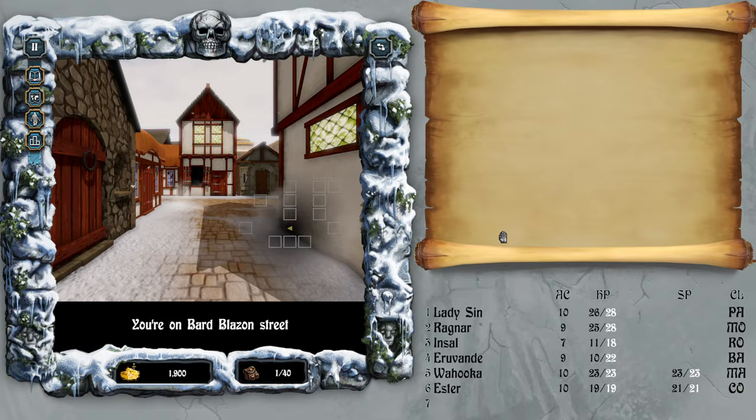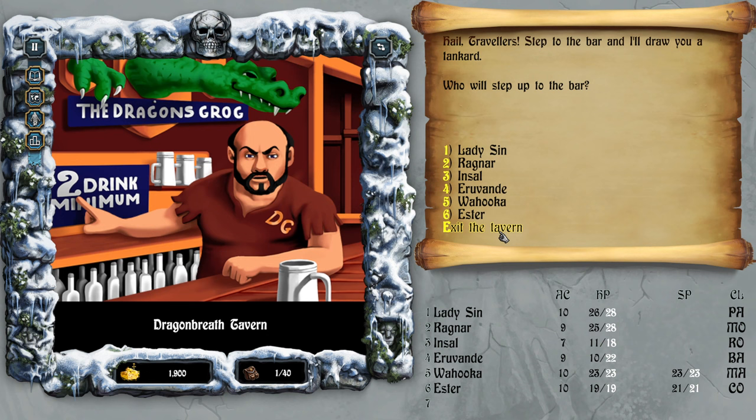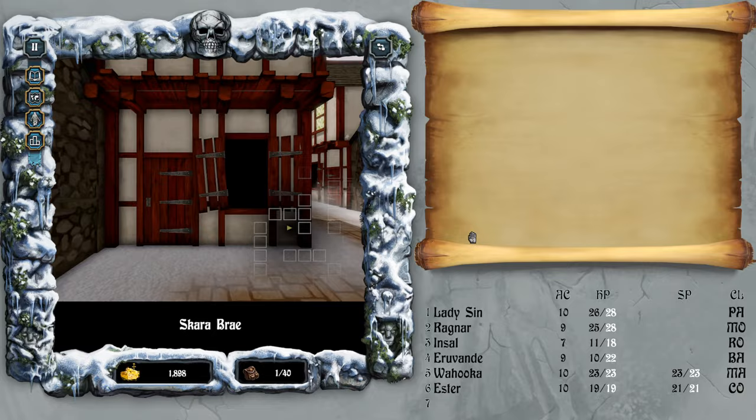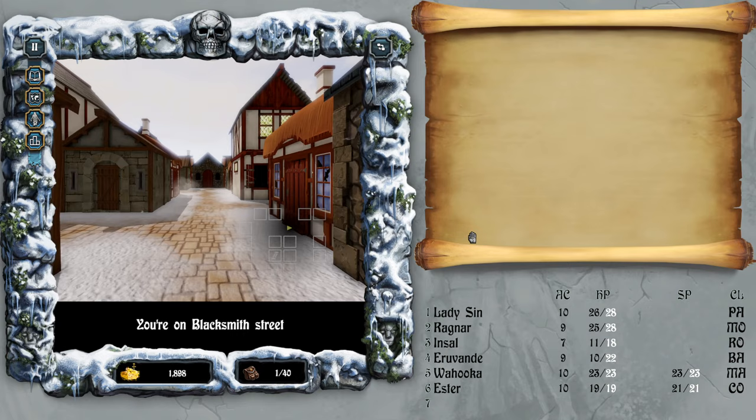That's the adventurer's guild. I hope I will not get ambushed because I'm not looking too good right now. Another bar — Ervande, order a drink, a beer. Let's get out of here. As I said, I will be checking those houses in a moment but first let's go gear ourselves up.